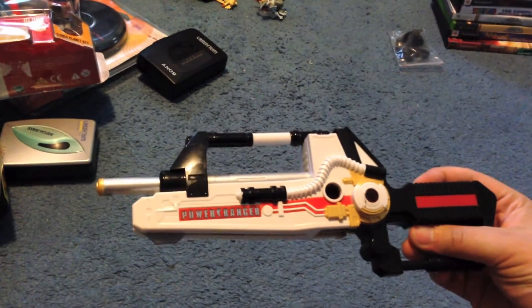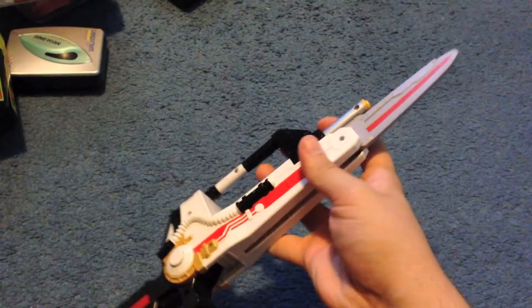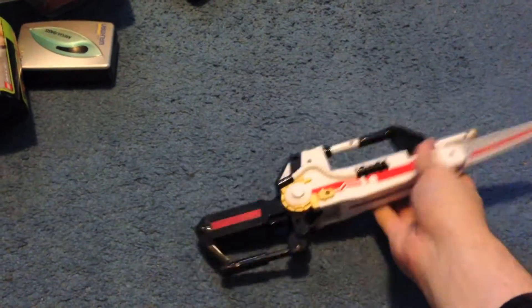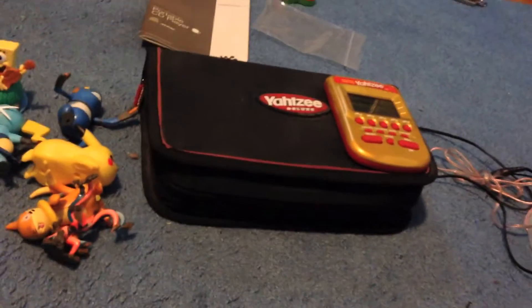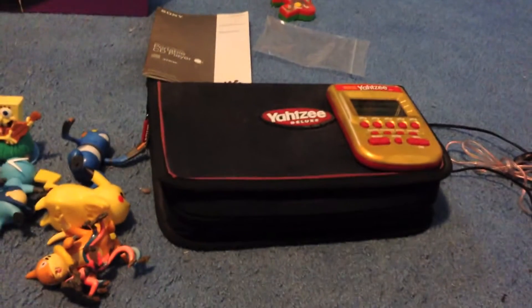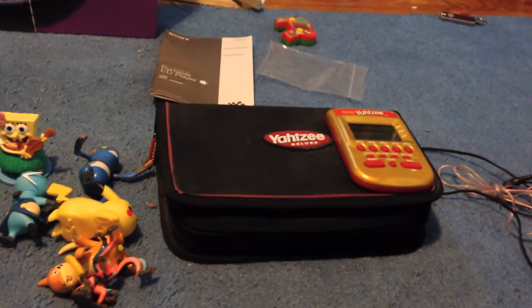Same Savers — I got a Power Rangers Overdrive gun slash sword. Pull it out — it looks like that, kind of cool, makes noises. Sounds like a sword when it's like this, and you can push this button to make it a gun — sounds like a gun. I'll probably get $10 to $15 out of it and I paid $2. There's also another Yahtzee folio, and inside was this electronic handheld Yahtzee. I think I'll maybe get $3 out of it, hopefully.